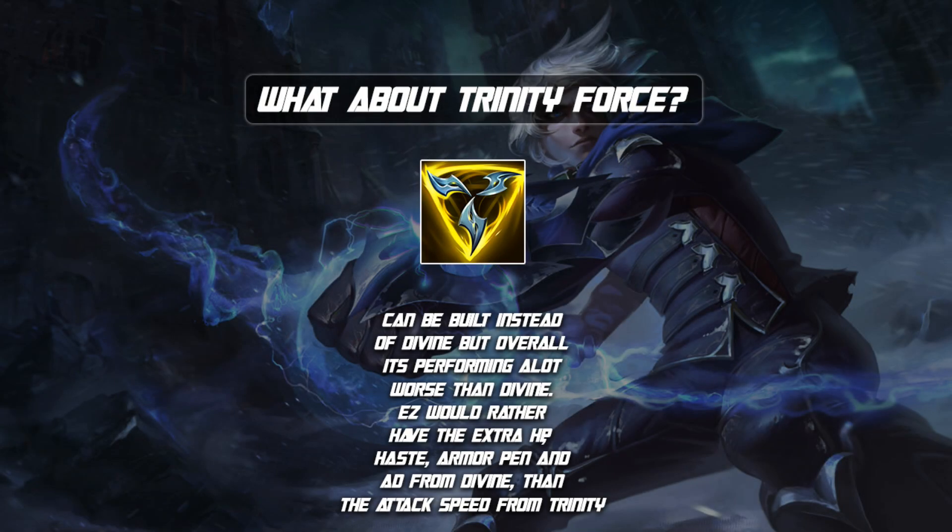For those wondering why Trinity Force isn't recommended in any of the build paths — it's mainly because Divine Sunderer is outperforming Trinity Force in almost all scenarios right now in Season 11. The stats you get from Divine Sunderer are overall what Ezreal wants more: extra HP, Ability Haste, Armor Pen, and AD. From Trinity Force the main thing you're getting differently is extra attack speed, and Ezreal isn't really a champion that wants attack speed more than all those other stats. You can still build Trinity Force as a second item, but it's not as optimal as Divine Sunderer in most scenarios.